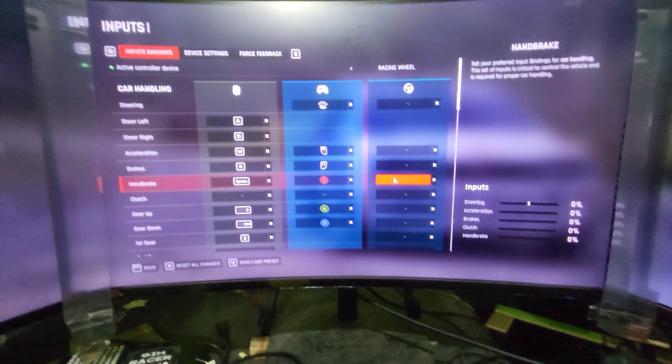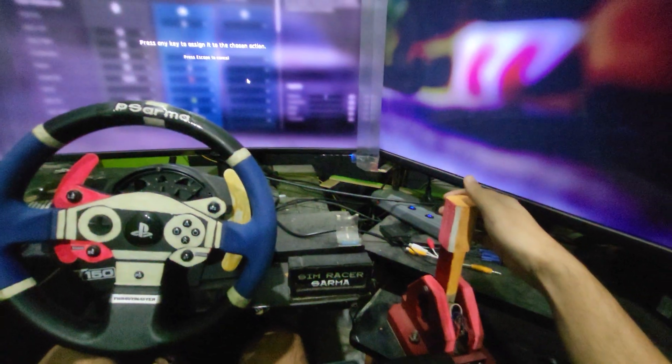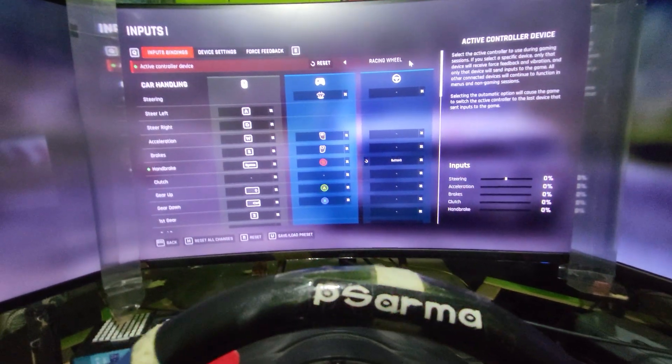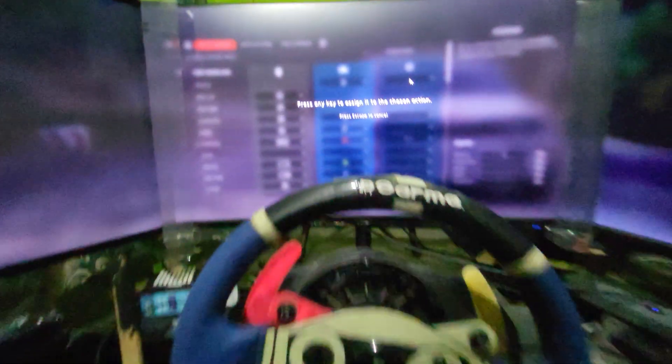Let me show you. I'll start with the handbrake. This is the handbrake column — if I click here and press this, it gets assigned right there on the racing wheel column. They've actually made this much easier this time. And for steering, just click on the steering.